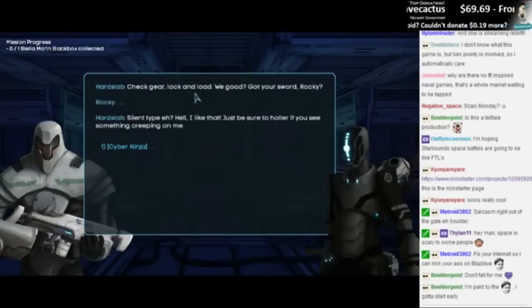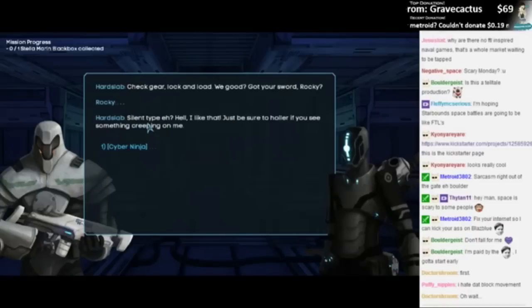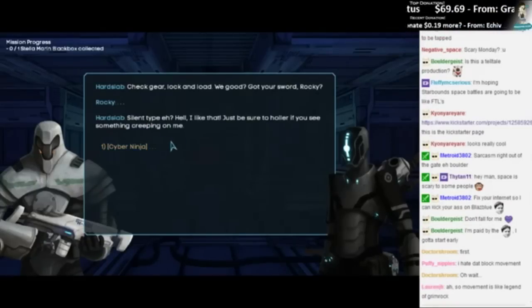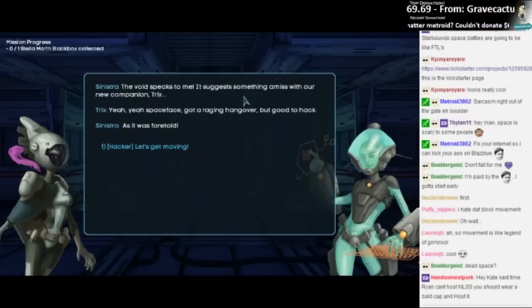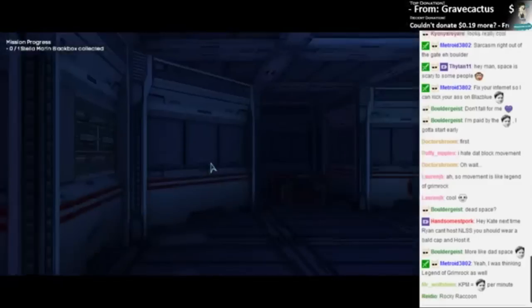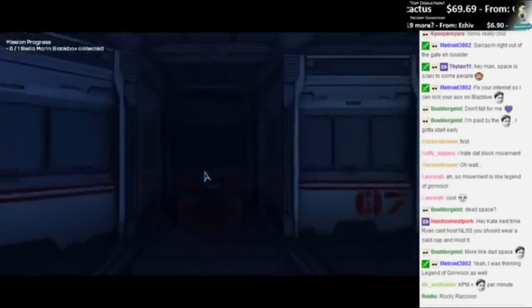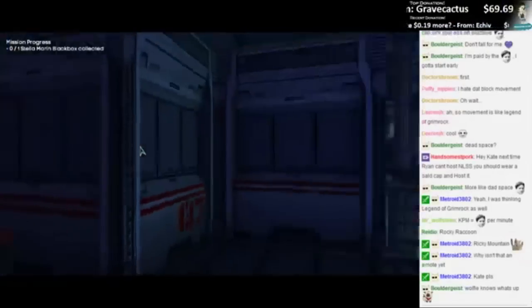What the — check gear, lock and load. We good. Got your sword, Rocky? Is that Rocky Mountain? Ricky Mountain, silent type. Hell, I like that. Just be sure to holler if you see something creeping on me. The voice suggests something amiss with our new companion Tricks. Yeah, space face, got a raging hangover but good to hack — as it was foretold. Let's get moving. There's like an angry monster. There's an item box — a secure lock that creates glare at you.